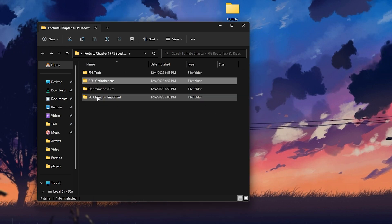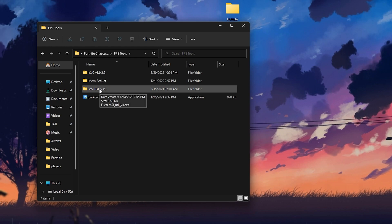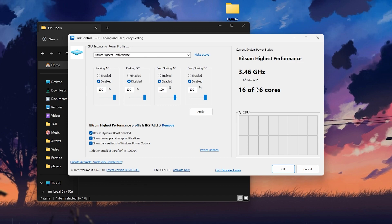The last and most important part is the FPS Tools folder. Open it and you'll find ISLC, Meme Reduct, MSR Utility, and Power Control — all for the best performance while gaming. First, open Power Control. It's really simple to use and is one of my favorite tools. Click on the drop-down menu and select the high performance option.